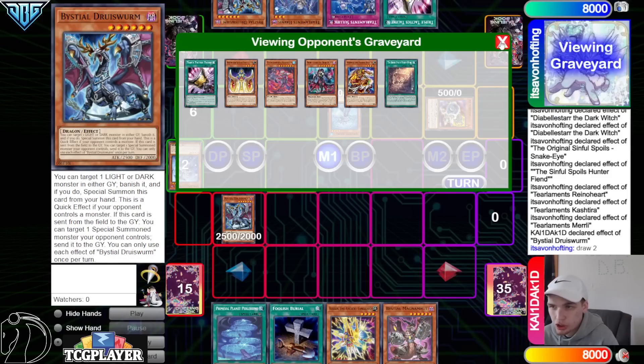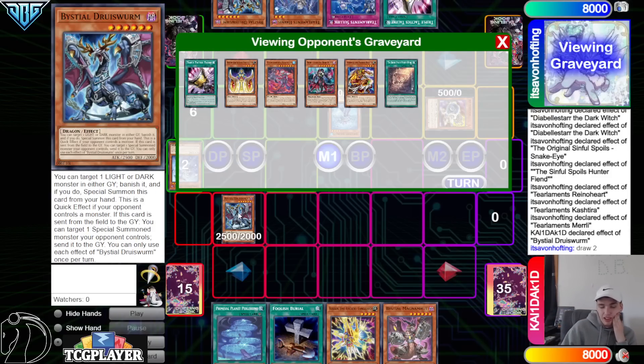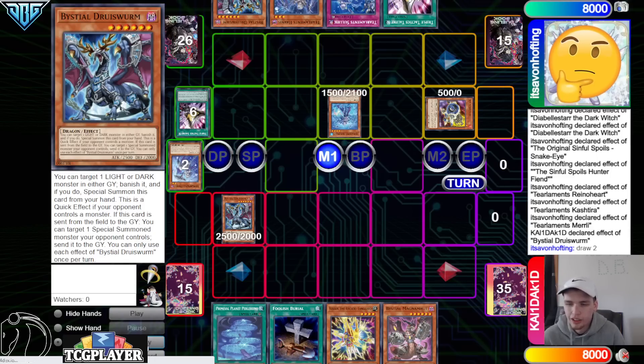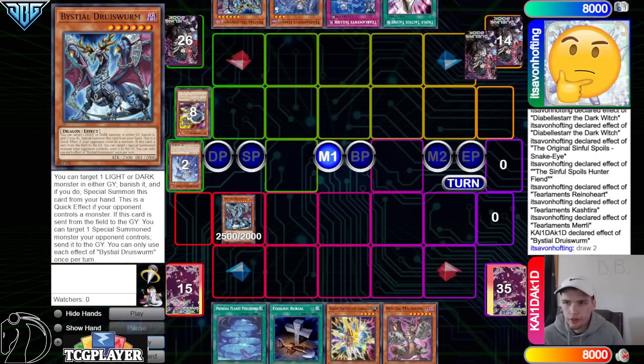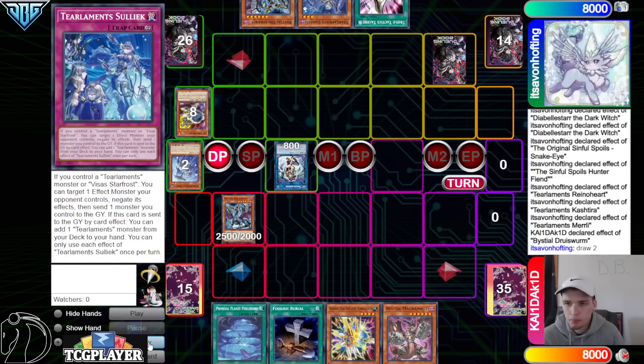Summon Druis Worm shouldn't do anything there, especially because the body they summoned was Druis Worm. Even if we Druis Worm, send it to make Dark Charmer, then they're just gonna Druis Worm, send Dark Charmer. They're going to now go into IP, set Solik, pass. IP with Druis Worm obviously can make like SP Little Knight — that card's broken.